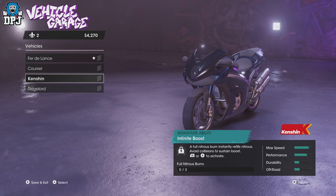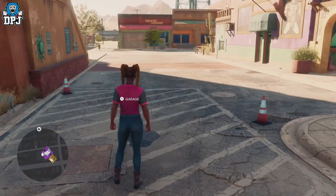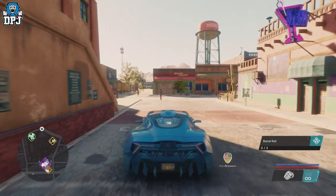Just here on your left — drive into your garage and there we go, the bike is stored. The Kenshin — it has full nitrous burn that instantly fills nitrous, and you avoid collisions to sustain boost. On this one there's also a jump, hop, and skip ability to get over rush hour traffic — press out in the air to flip. That is a nice little spot at the actual start of the game where you can get yourself supercars.